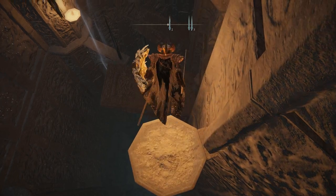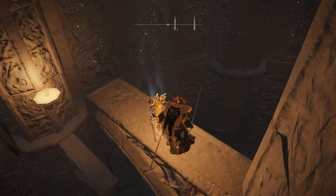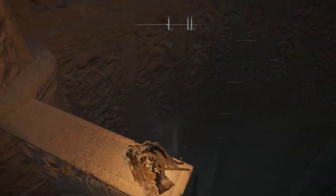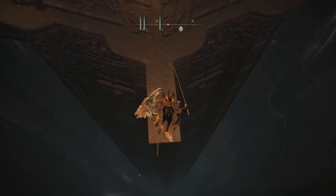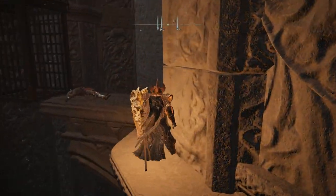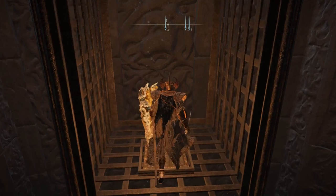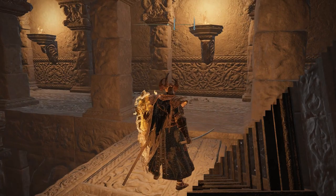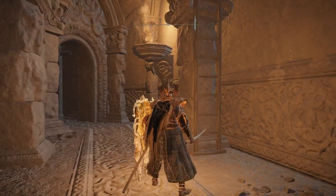You want to jump on the following two platforms — first one here and then the second one right here. Then keep on going down and jump on the other platform down there. Here you want to pick this elevator up. Once you reach down here, follow this path and you will find this ladder right here.